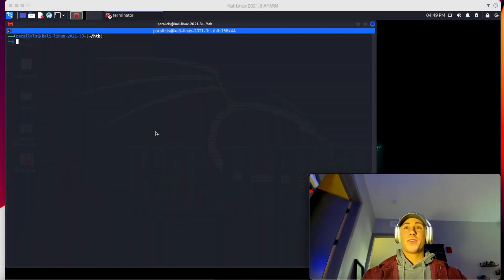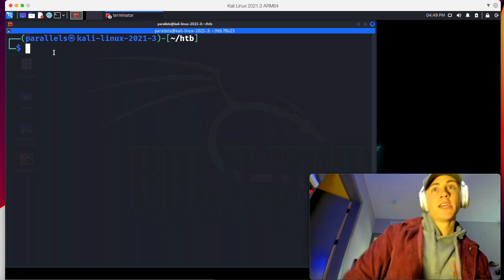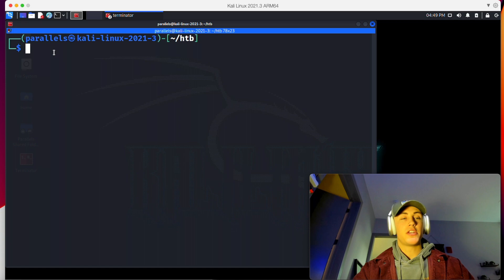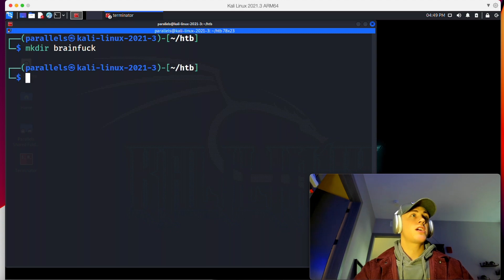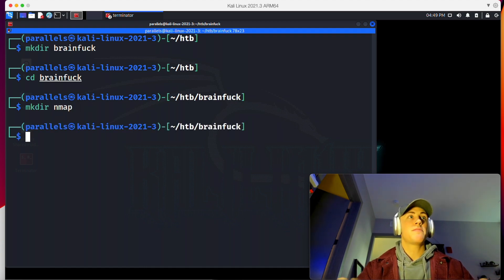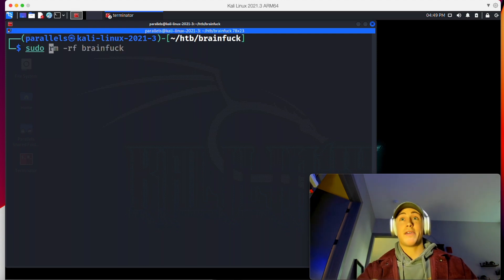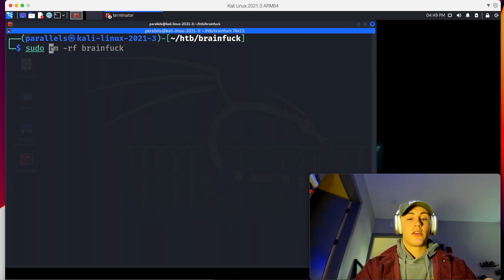Now that we are over in the VM, let's go ahead and do a couple things here. I'm going to make the terminal text a little bit bigger so you guys can see exactly what I'm doing. The first thing I'm going to do is make a directory for the current box so we have somewhere to store everything, then CD into that directory, and then make another directory for the output of the Nmap scans.